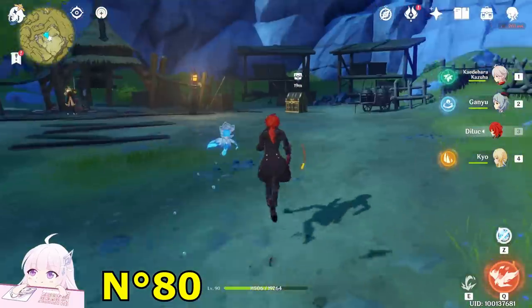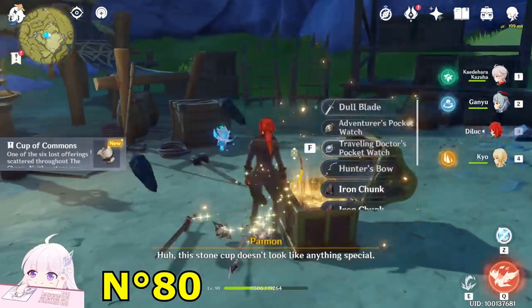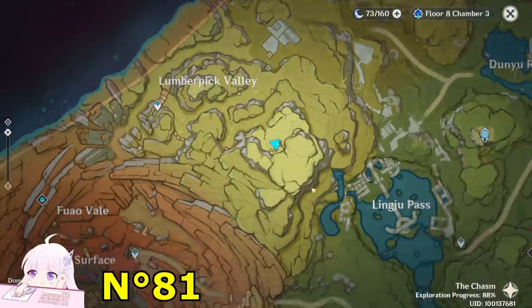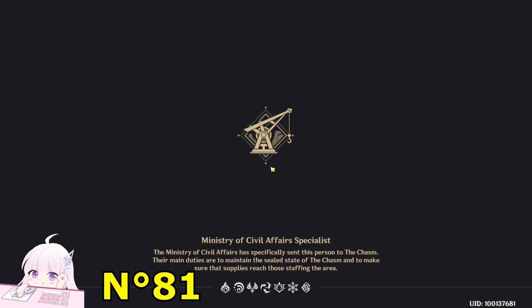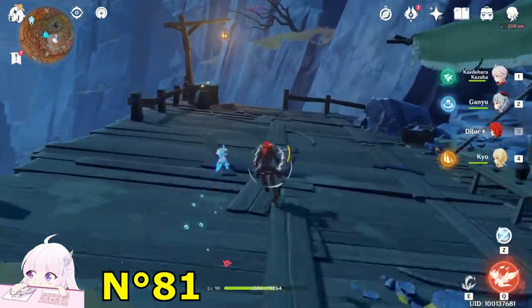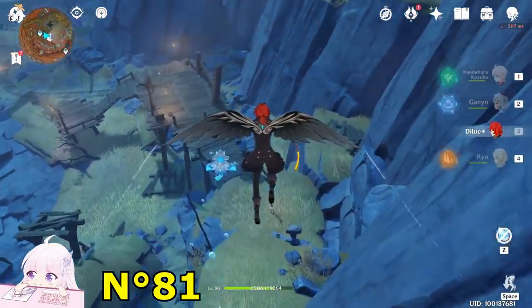As you can see — precious chest. Now after this one let's go to accept the world quest The Millennial Mountains. I made a video about that quest as well, so if you're missing all six items just go watch that video, otherwise this one will be too long.